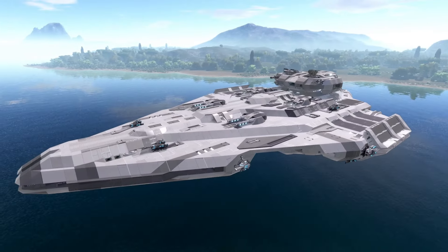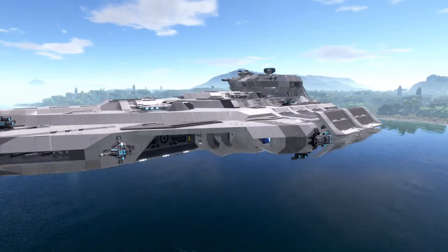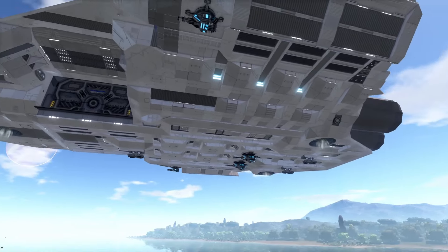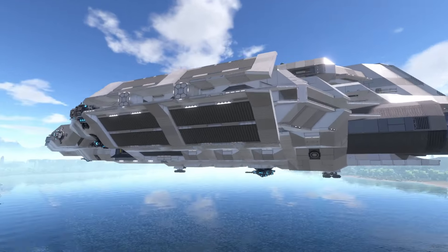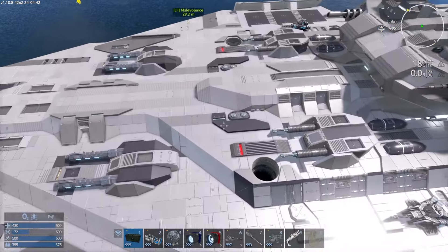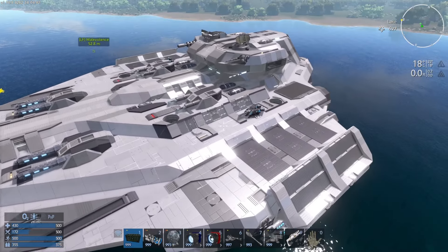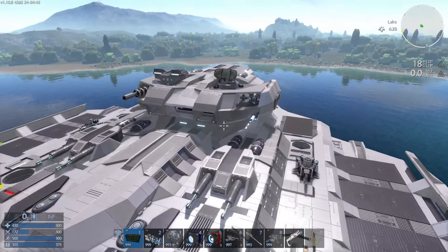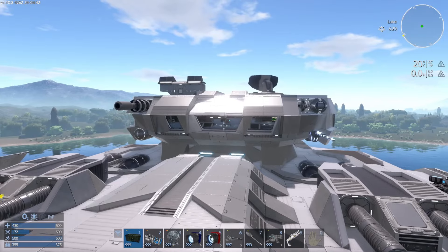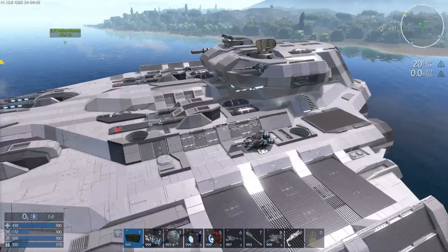Some of the improvements of this model over the previous one include additional turret placements on the bottom as well as on the side of the ship, totaling around an additional 12 turret placements. Additional placements were also made on the top deck. One of the bigger requested features was to have some mounted weapons closer to the player's position, allowing them to give precision fire.